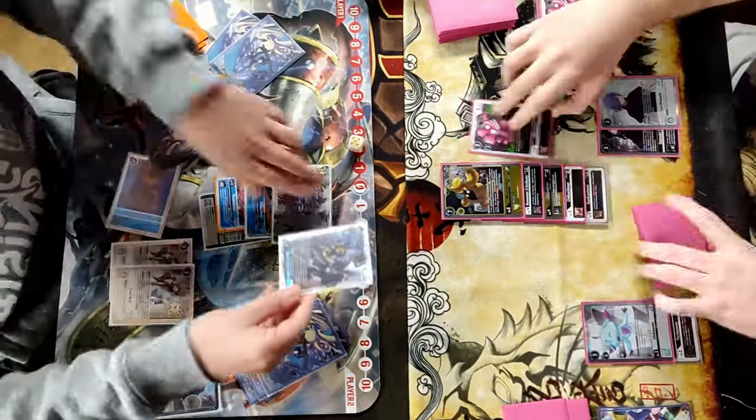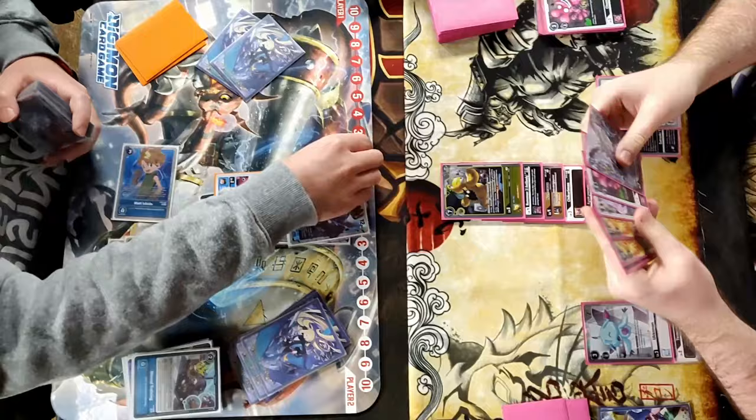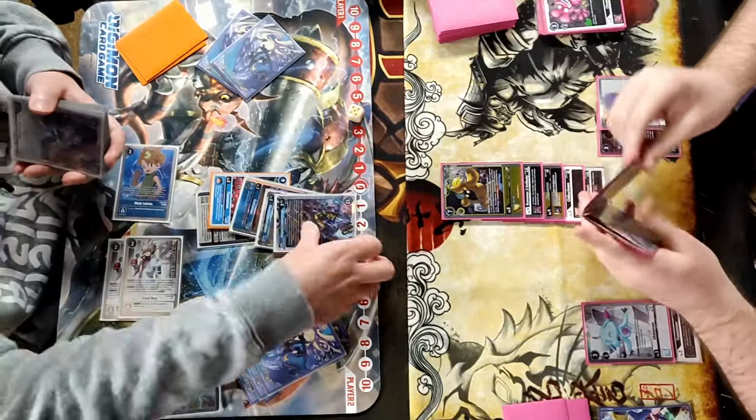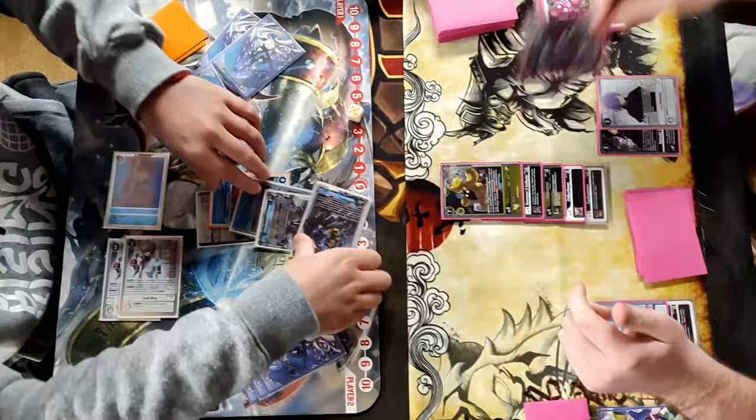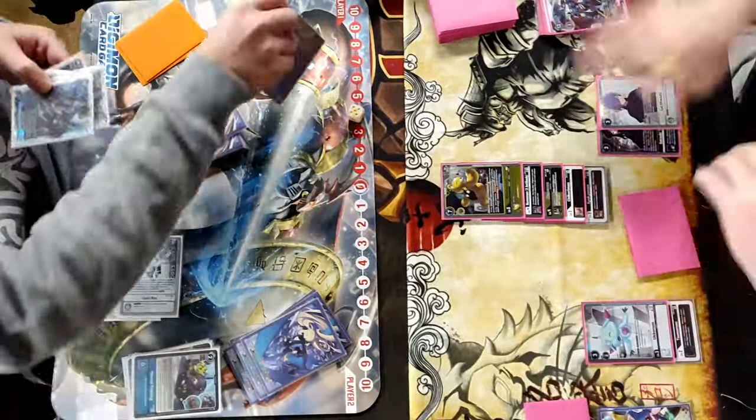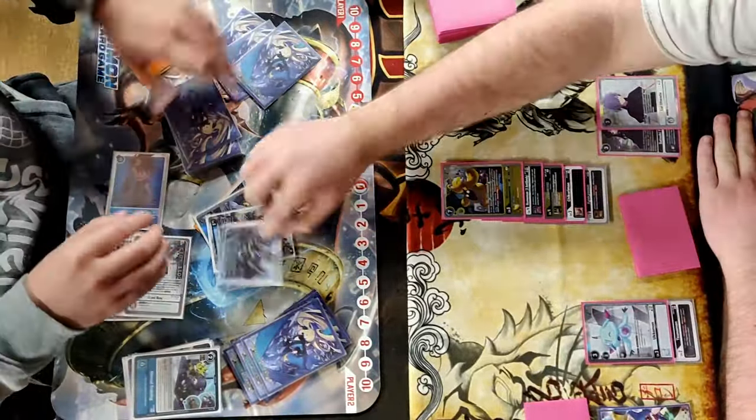Gonna swing and then when it's suspended, unsuspend — nice little break there. We're gonna swing, try and get the extra check in. Going protoform protoform, go into melga, unsuspend, bounce the lowest body. Swing in for the value — oh, in security! It doesn't have the protection because it went for the warp.